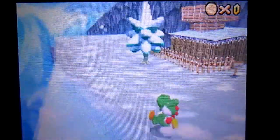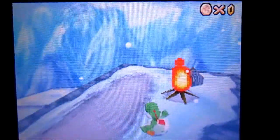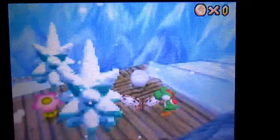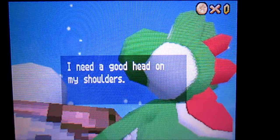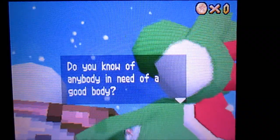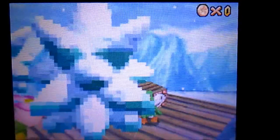In this video, we're going to continue with some more Cool Cool Mountain. Today we're heading into the Snowman's Lost Head level. The snowman says he needs a good head on his shoulders and asks if I know anybody in need of a good body. Yeah, I'll follow you if you do.